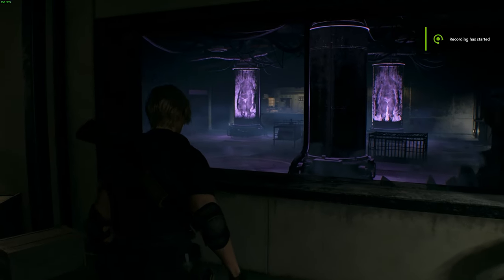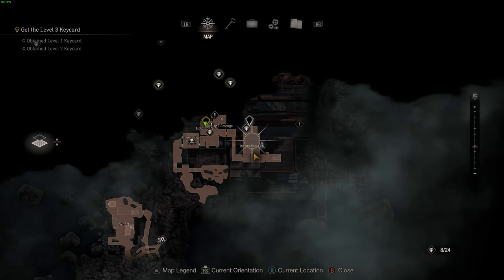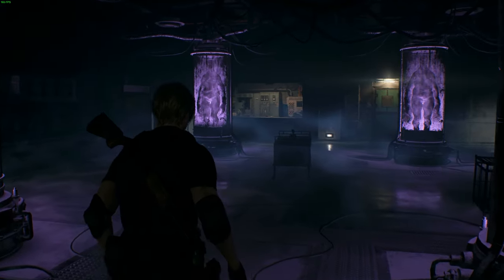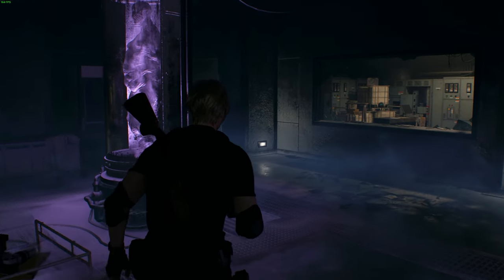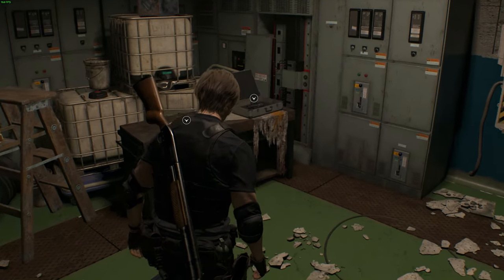This is another quick achievement guide for Resident Evil 4's remake. Right at the end of Chapter 13 when you're trying to get the Level 3 key card, you'll come to this area on the map. You will see four enemies in incubation tubes. You're gonna want to walk straight past all four of these enemies and do not shoot the tubes. Then go into the back office on the left hand side.